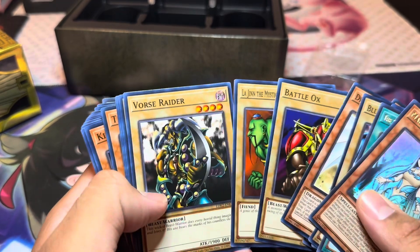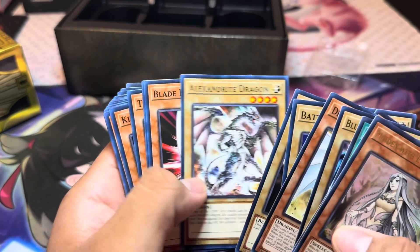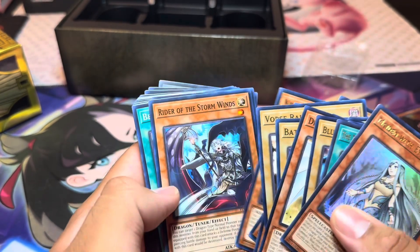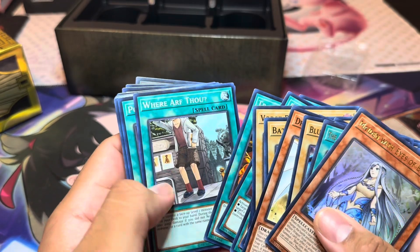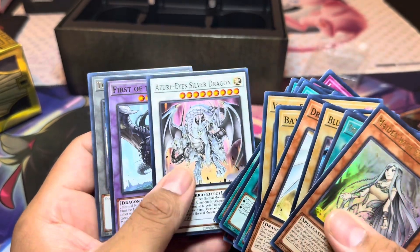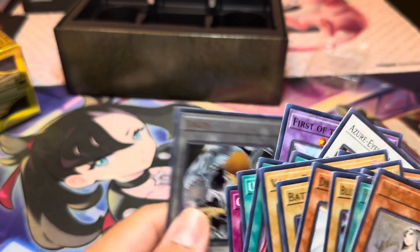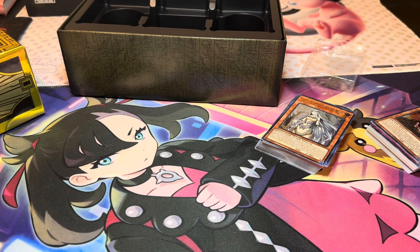Okay, some of these are kind of useless, but this one's really good — 2,000 attack at four stars. Tiger Dragon — okay, I could definitely make this work. I'll definitely be using a lot of cards in here. Another one — I got the deck with that one. And the First of Dragons — that one's a pretty good card. And the token — nice.